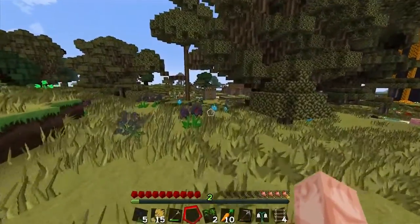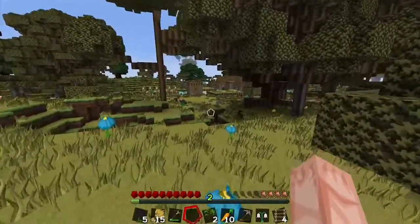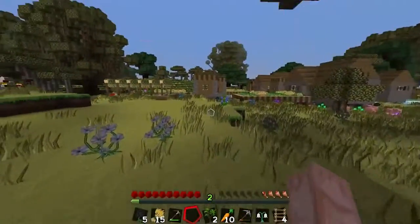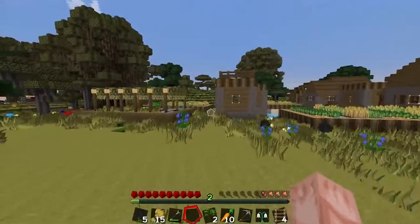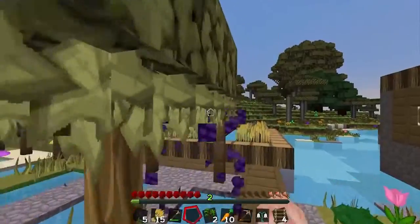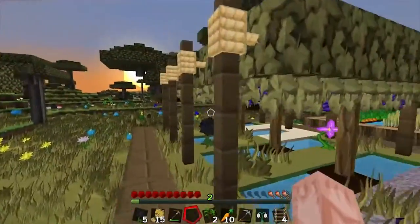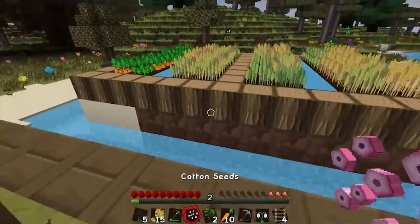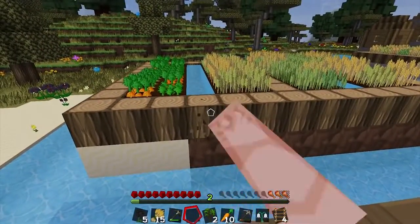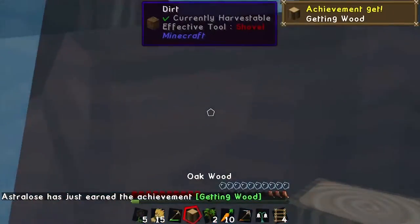Another mod we have installed is the Primitive Mobs mod. What it does is add and alter the mobs in this era to make them different. There are new varieties of creepers — I think four different types if I'm not mistaken — and lots of other different mob varieties. It's pretty extensive; they've added quite a bit to the game.